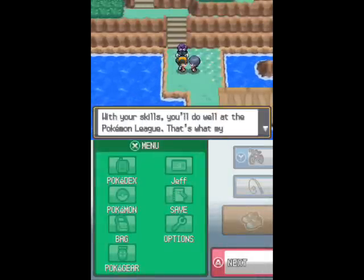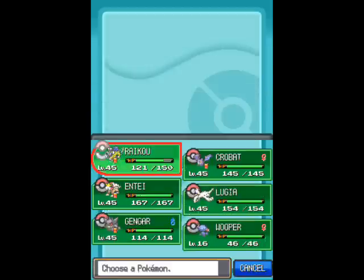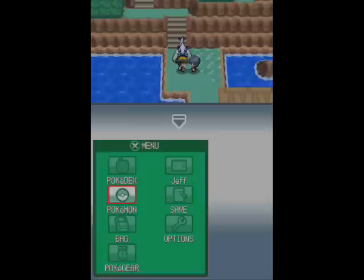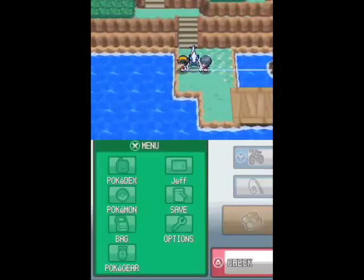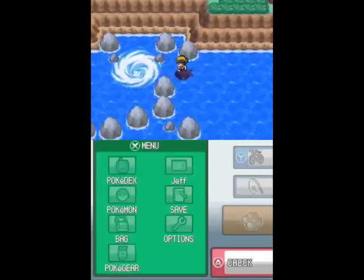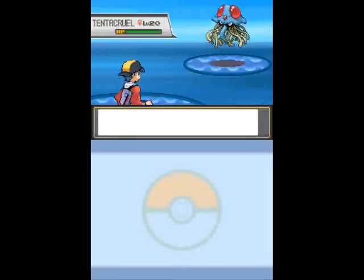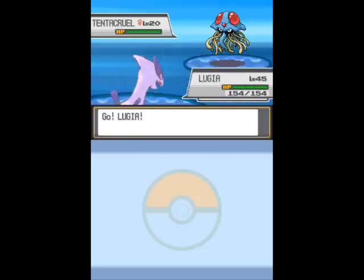My entire team is at level 45 right now, so I'm going to bring Lugia in the lead so I can give it some valuable experience before the Pokémon League. Holy crap, that's a big guy! Even second-tier legendaries like Raikou and Entei look relatively tame when they follow you. But the really big Pokémon — like Kyogre, Lugia, Wailord — they are pretty freaking huge.